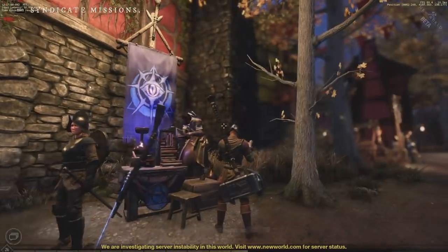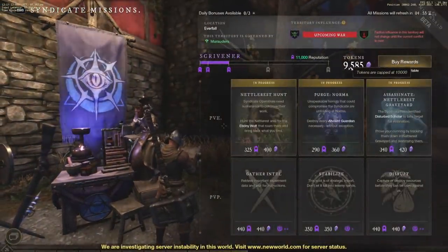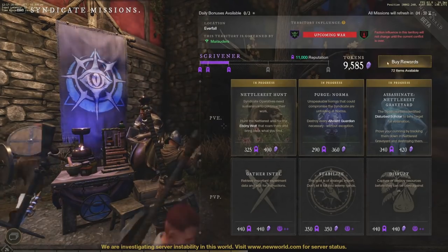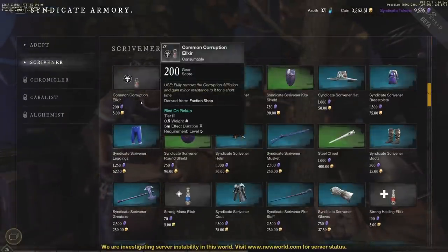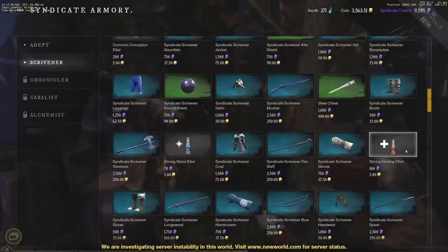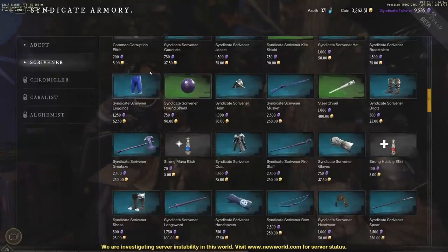The first thing we're going to do is go to our faction board. Opening the faction board, we can see that I have 9,585 tokens and my cap is at 10,000, so I want to start spending. If we go to Buy Rewards and into the Scrivener, this is what I have unlocked and can buy. It's a great idea to buy some extra potions, but the main thing is to take advantage of this gear.